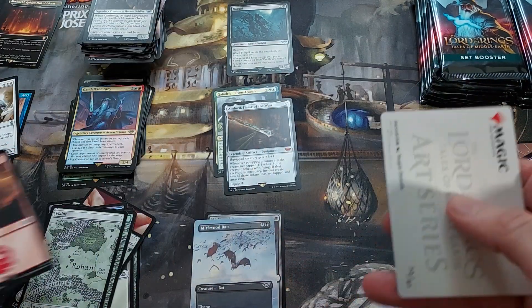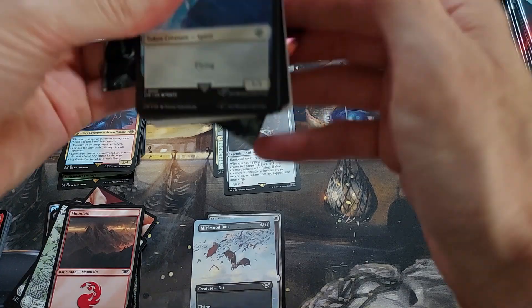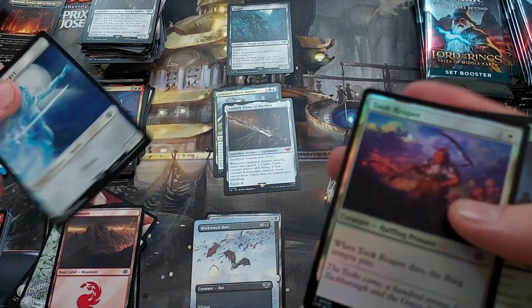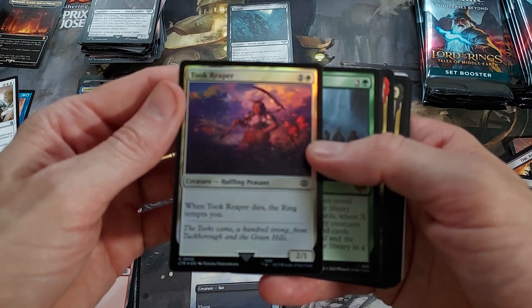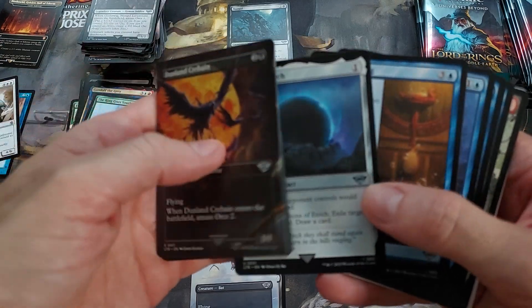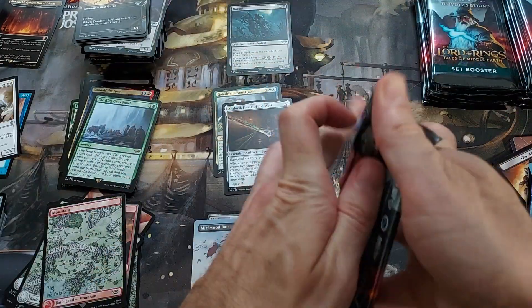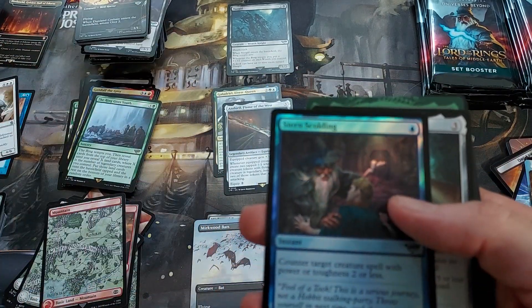Gothmog, Golem's Bite, Gandalf's Sanction — just all commons. This always takes a lot longer than I think it does to go through these packs. I always feel like I can do this in 5-10 minutes, and now I'm already at 18 minutes. Took Reaper. The Ring Goes South. Celebraton, Stone of Erec — I think that's how you say it. Lots of new options for us Commander players. I know the Orcish Bowmasters is big in Legacy and stuff, so that's kind of cool. Foil Sternscolding — that's neat, probably a good hit.